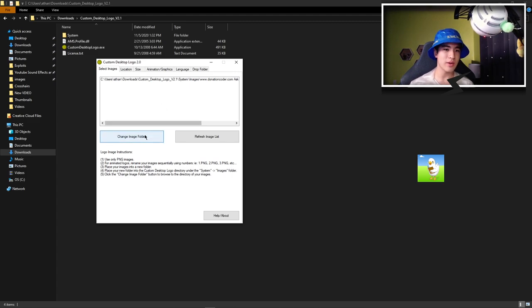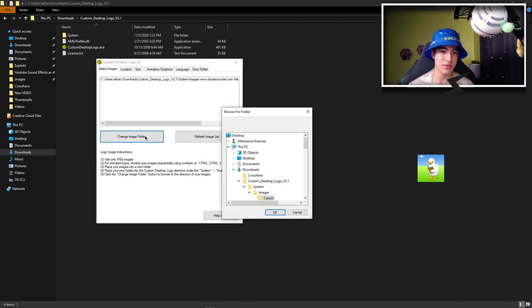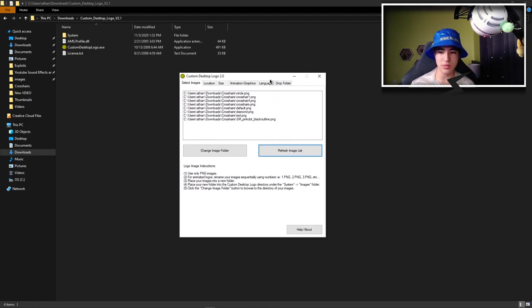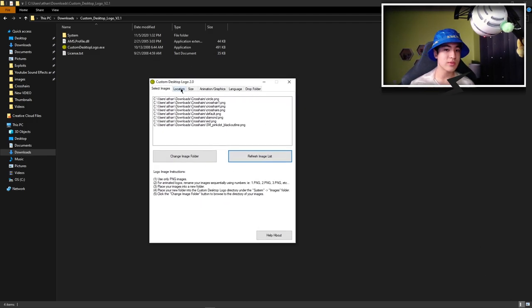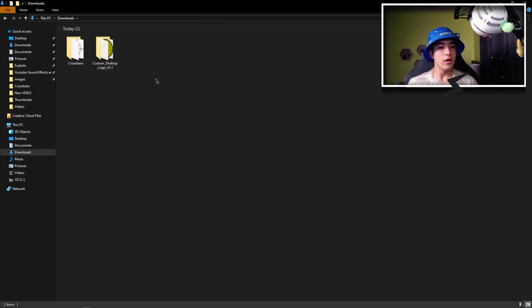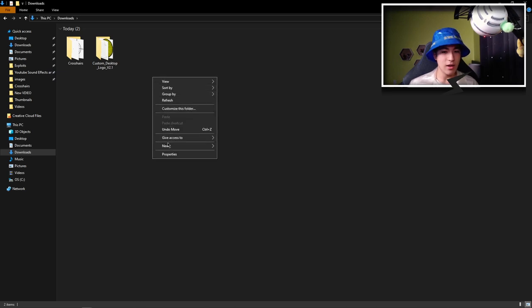Now that the exe is open, you should see it right here. What you're going to want to click on first is 'Change Image Folder.' Click on it, and now you want to find where your things are. I'm going to go to Downloads and select the folder where your crosshair is. You should make a new folder. If you have one crosshair, that doesn't matter, but if you have more than one, it is sort of a problem.